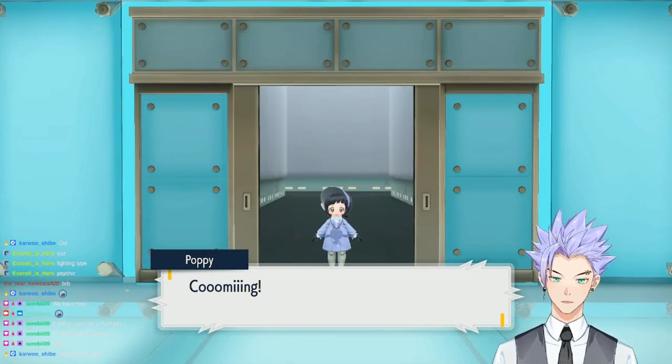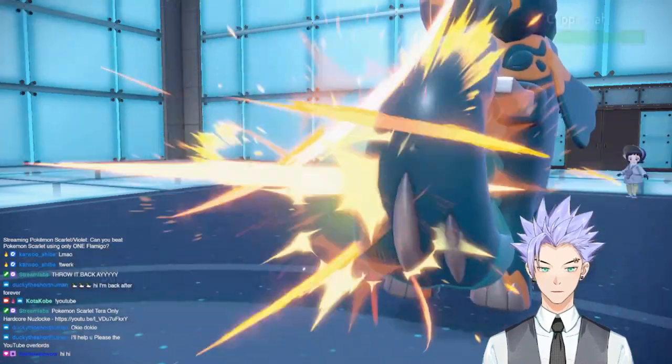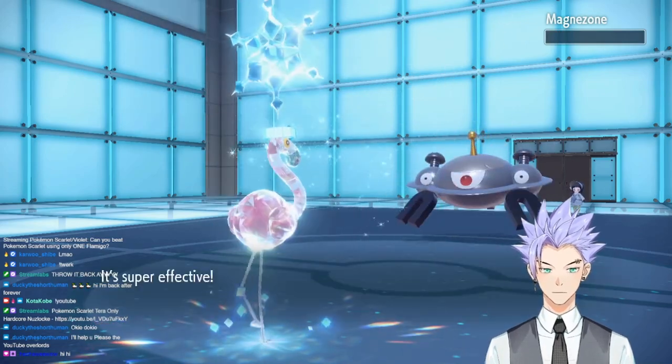The next battle was against Poppy, the Steel type user. With one Swords Dance active, we took out Copperajah with a Close Combat. Poppy's Magnezone had Sturdy - knowing this, I had kept Double Kick in Bubblegum's moveset and it dealt with it quite nicely. The rest of her Pokemon had absolutely no chance against Flamigo.